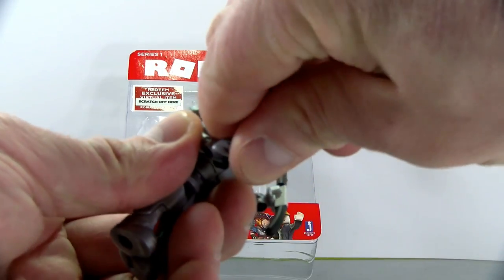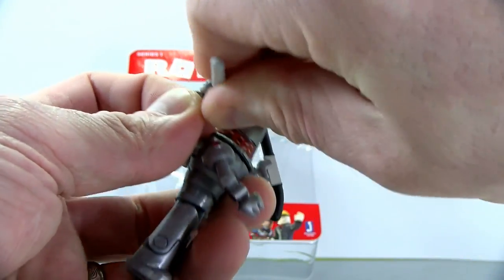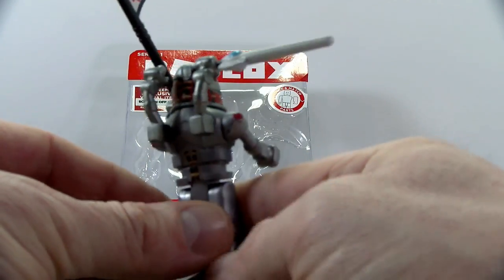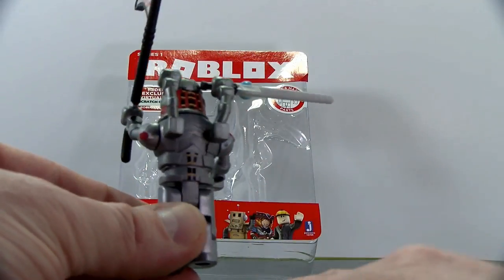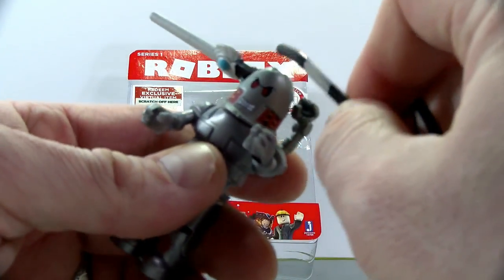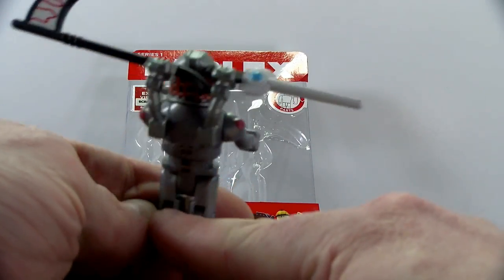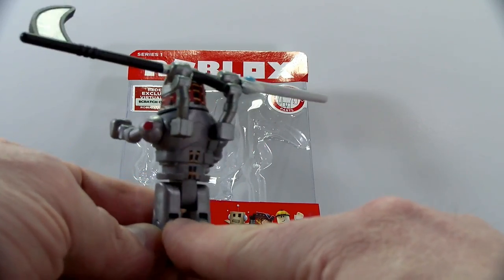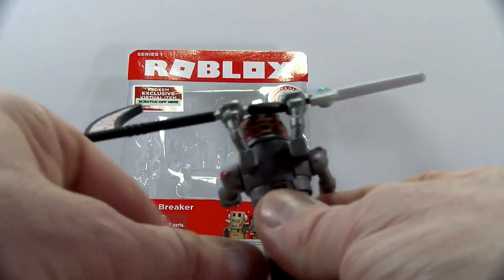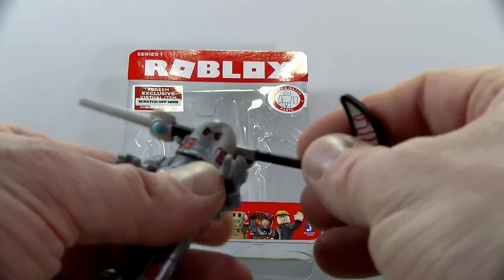I wonder if his hands back here in the back can hold anything — that would be cool. Let me see if these hands can hold. Yes! I got the hand in the back to hold the sword. That is awesome — so he's got someone protecting his back, he's watching his own back. And I wonder if the back can hold the scythe thing as well. Yes! Look at that — it looks like he's combined them into one little weapon. He could just spin around. Now we're getting futuristic!